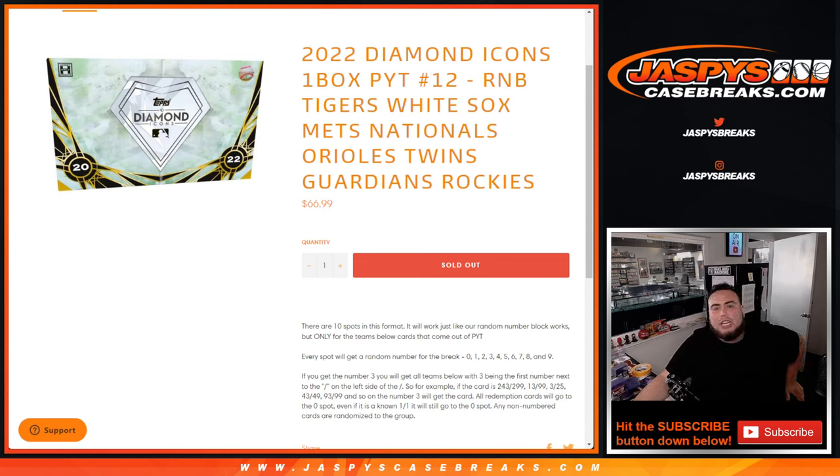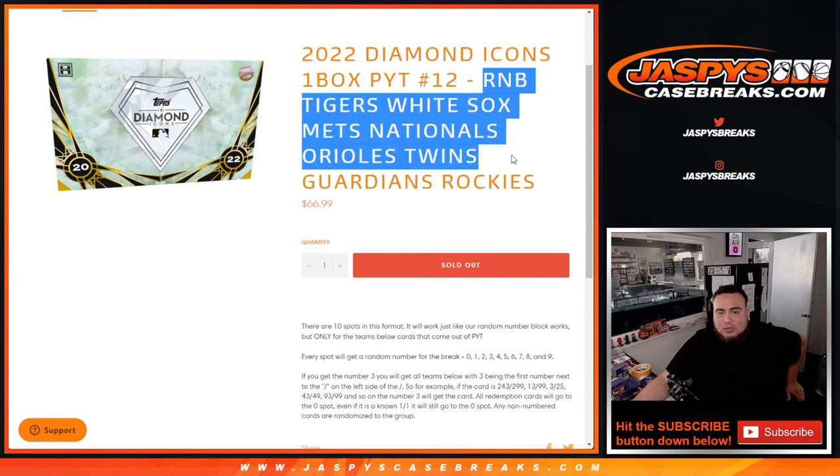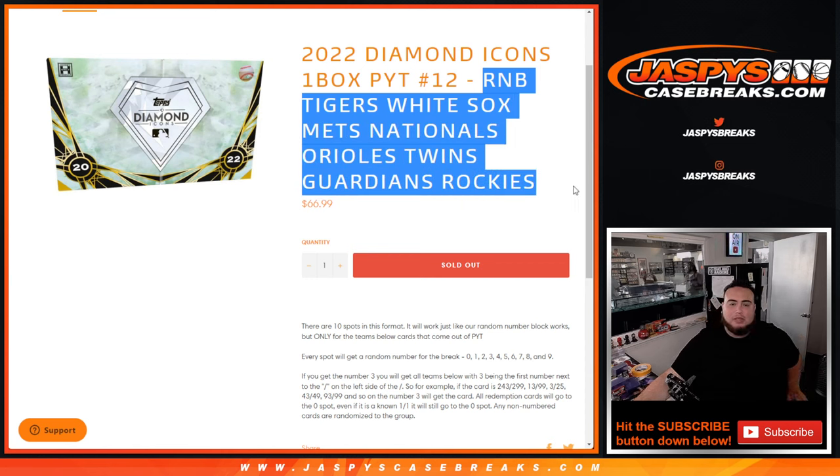What's up everybody, Jason here for jazzpyscasebreaks.com. 2022 Diamond Icons, one box break, pick your teams — number 12 just sold out. With this random number block, we have the Tigers, White Sox, Mets, Nationals, Orioles, Twins, Guardians, and Rockies — these are the last teams available.